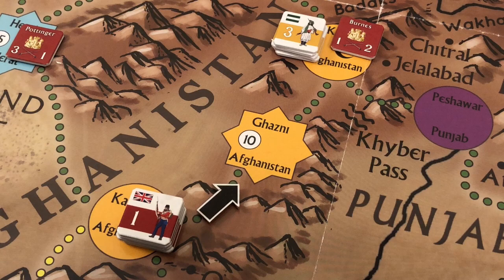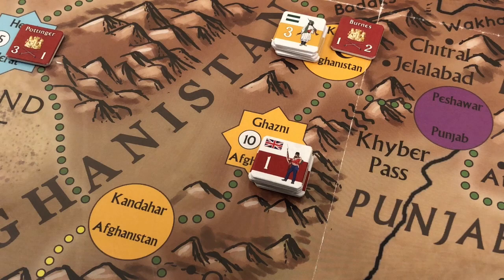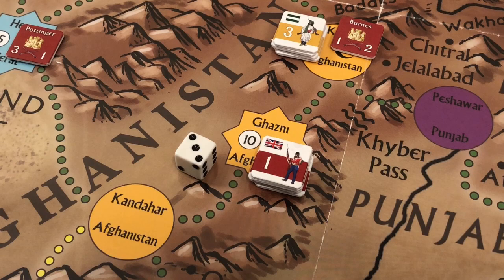The British have two action points remaining. The third point moves their force from Kandahar to Ghazni, triggering combat with the fortress of Ghazni and its ten strength point army. The British force is composed entirely of imperial troops and rolls one die. The Afghans are vassal state forces with no imperial officers and roll three dice. Because the British roll fewer dice, they roll first and inflict casualties before the surviving Afghans fire back.